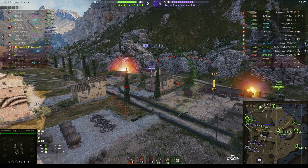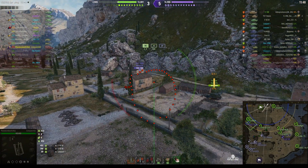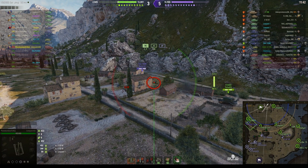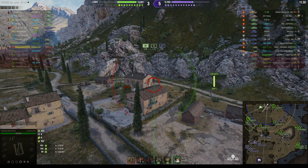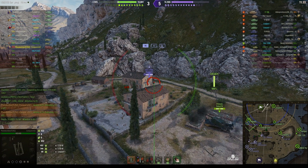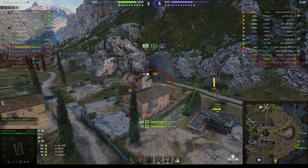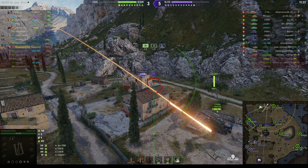There's a Strv 103B down at the far end of the Western Pass — the same one who took out our 121. Our Heshbarn just managed to fire a round into him but is in reload. Photobomber lands a round in there to provide support — 335 hit points — but the Strv used his repair kit to quickly get rid of the stun.